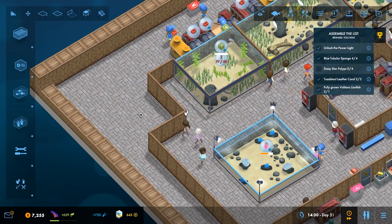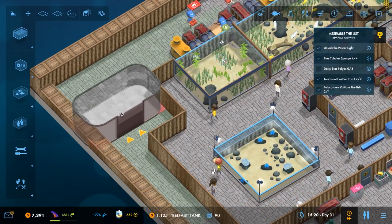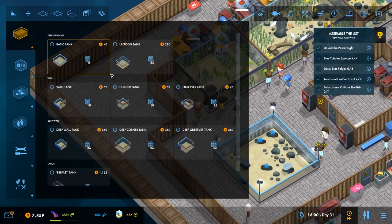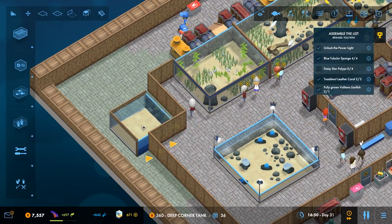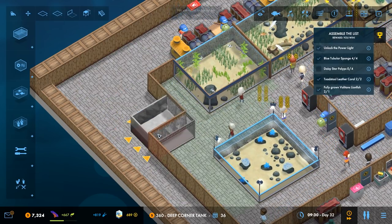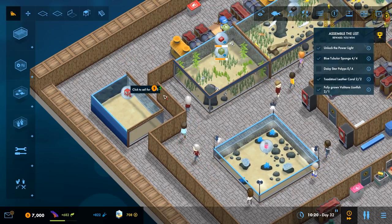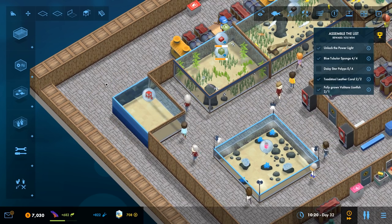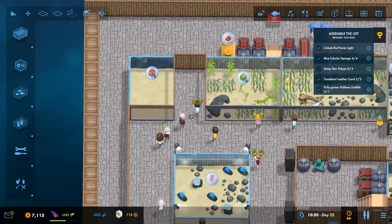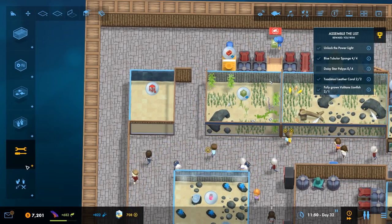In the meantime we'll put another corner tank in just because we can. Do we want a Belfast tank? No, it's just too large for what we're trying to achieve, so we'll have a deep corner tank — just that size. We'll delete these, pick that up and move it over there. We might as well put a staff door there as well.